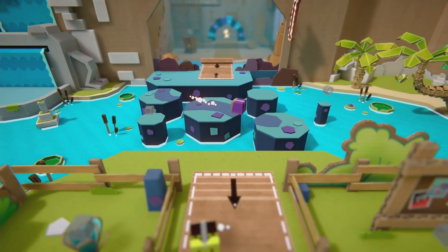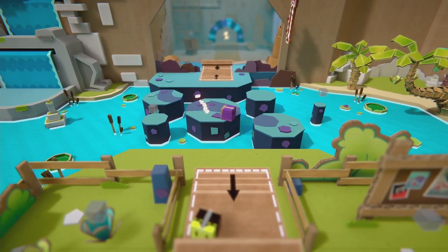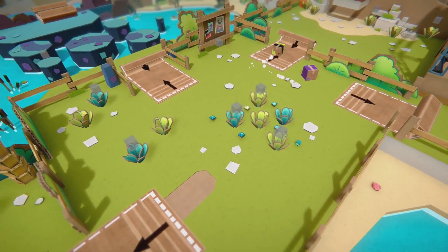Each little area is sectioned off with an exit that all players are required to leave through at the same time. These gates were nice in solo, however when playing with friends there was often a couple of seconds trying to get in the correct spot to pass through.